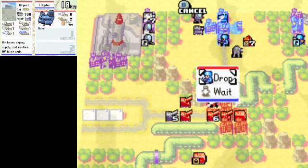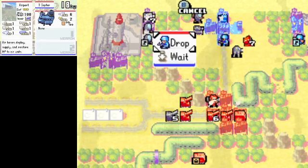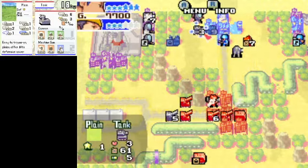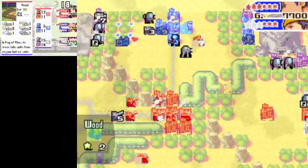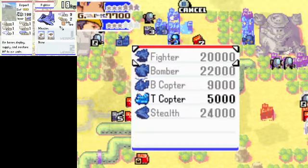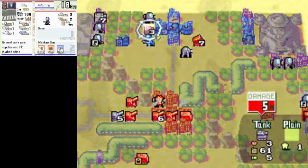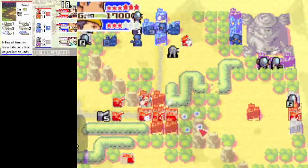And Blue just has to run for it — they have to break for the comm tower straight away. Though in that spot they're probably going to lose a lot. I don't imagine the T-Copter's going to stay alive, but I have to distract them somehow. Oh, that was lucky — two damage from the infantry. Nice.